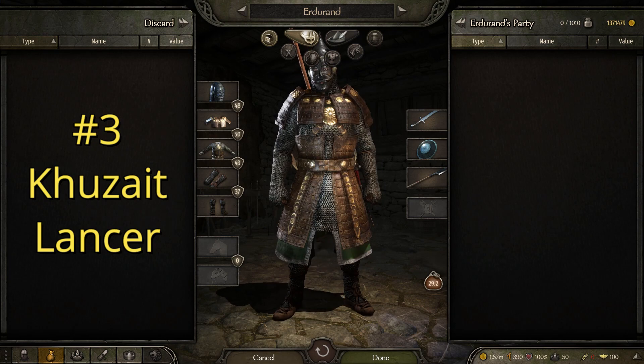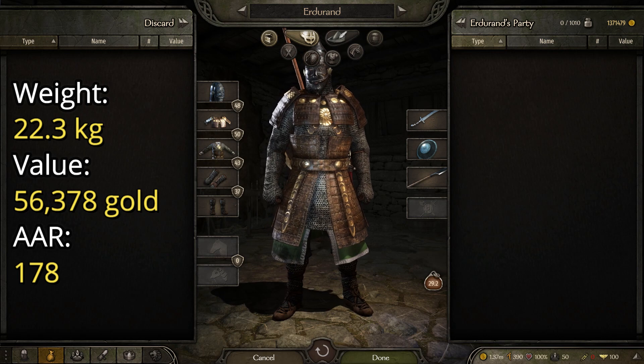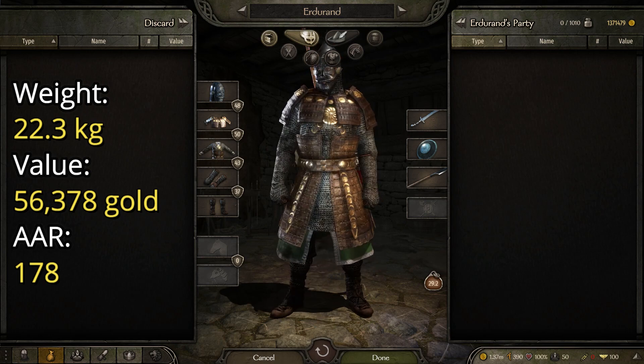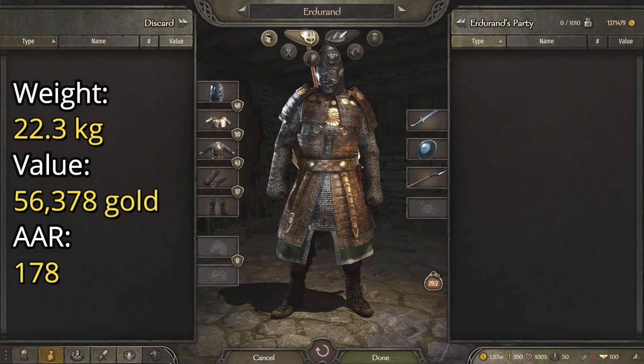That is the Kuzait Lancer. It has a weight of 22.3 kilograms, a value of 56,378 gold, and an average armor rating of 178, placing it just above the Raider.